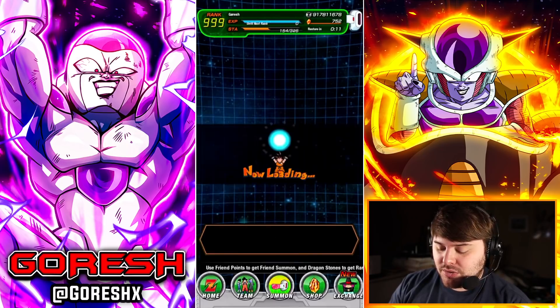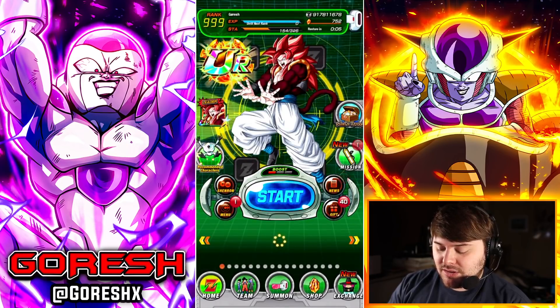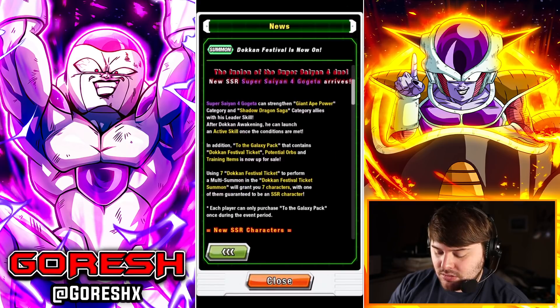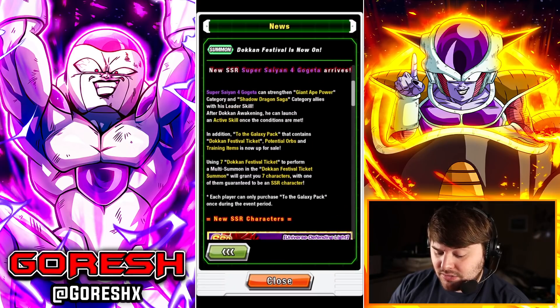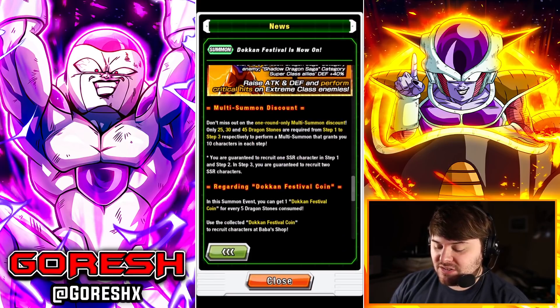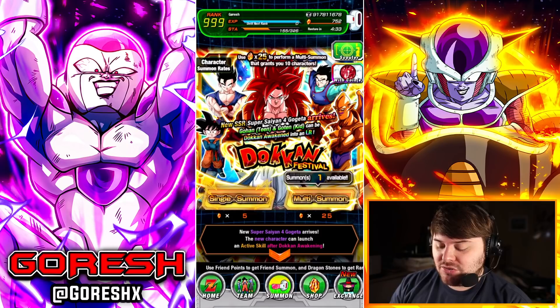They also gave us discounts. On the one-round-only multi-summon discount, 25, 30, and 45 stones are required from step one to three. And in step three, you are guaranteed to recruit two SSR characters. That's a different format than what we usually see. But I have 750 stones, let's go ahead and jump in.